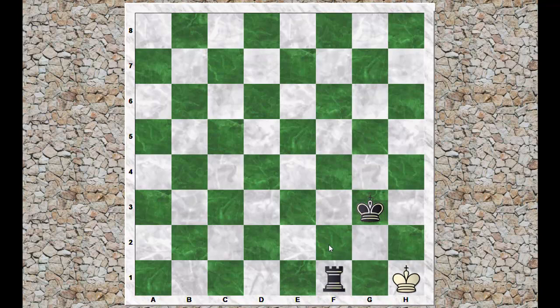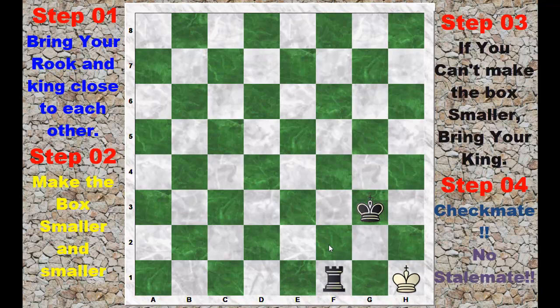Here's a quick review. Step 1: king and rook work together. Step 2: make the box smaller. Step 3: if you can't make the box smaller, bring in the king. Step 4: when the king is in the corner, get your king — watch out for stalemate positions. Step 5: checkmate.